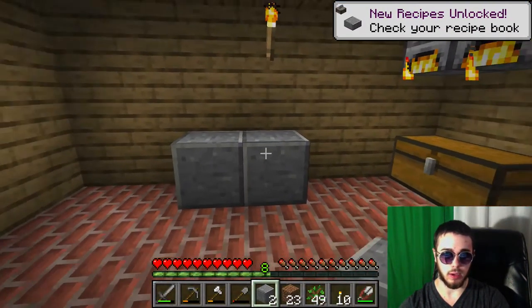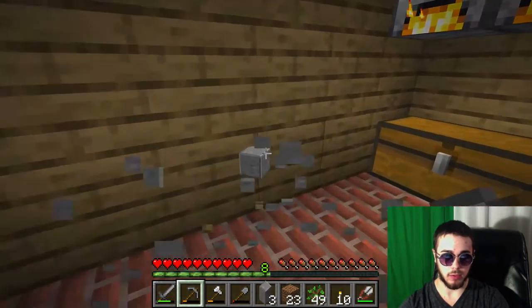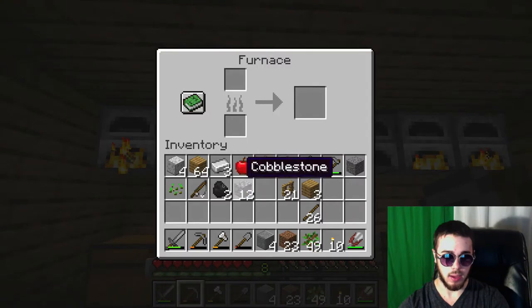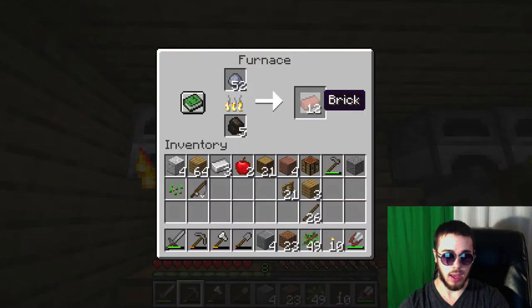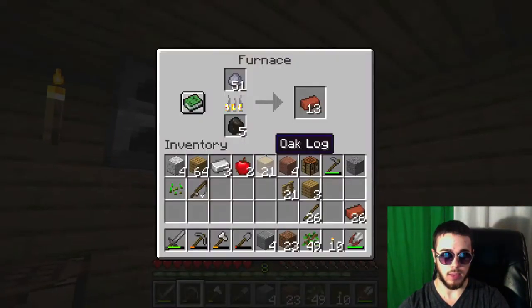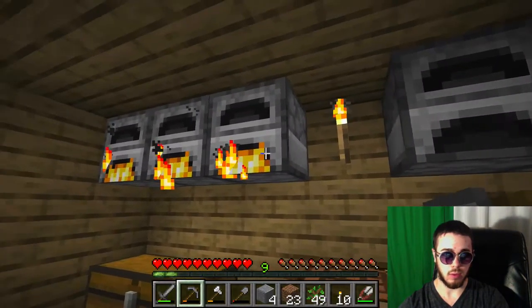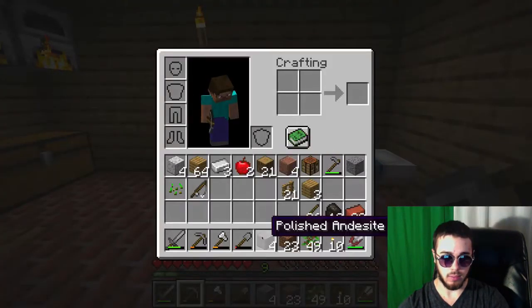Let's see — got some new recipes and whatnot. Yeah, it's a little plain, so I'll probably just stick with what I have. But let's get some cobblestone cooking — that'll make for a nice base to our house. And we got some more charcoal to fuel the fires of innovation.